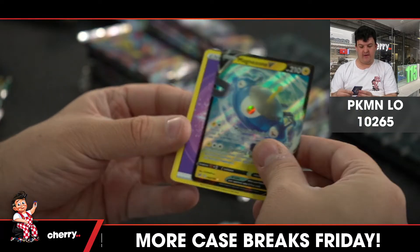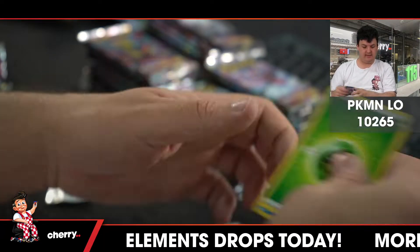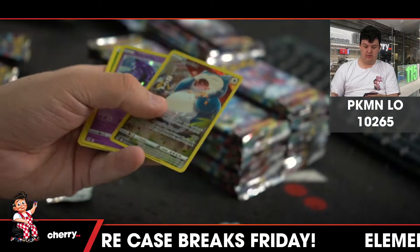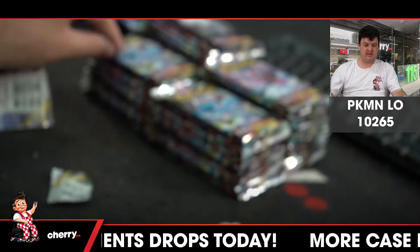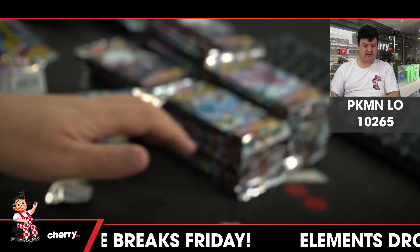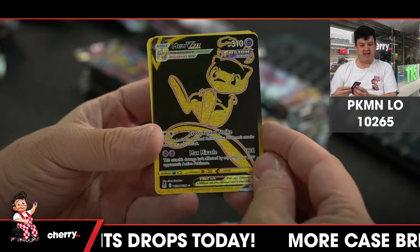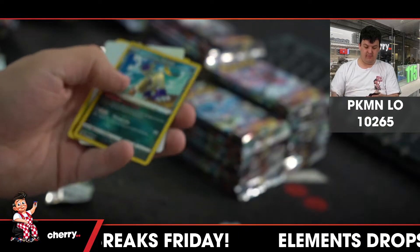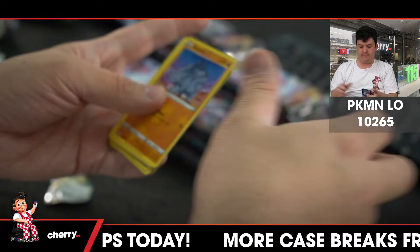Sableye, Magnezone V. Slugma, Snorlax. Snorlax Trainer Gallery, Spectrier holo — we are, we are, we're 90 seconds, 30 seconds, greetings. Just hit it now. Horsea reverse holo. Eevee V — that's very nice, congratulations to the Psychic type. Radiant Sneasler, Giratina V — oh boy, we're coming strong.